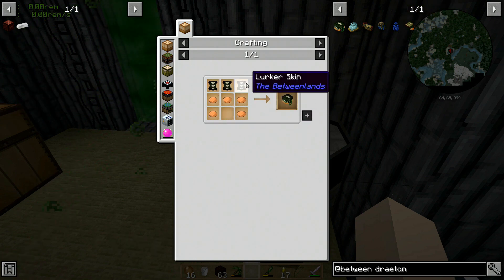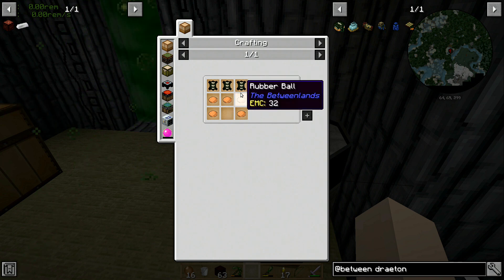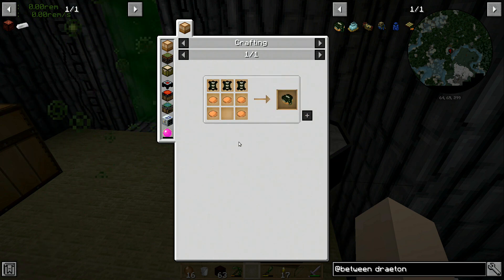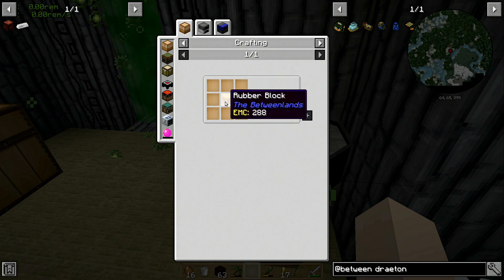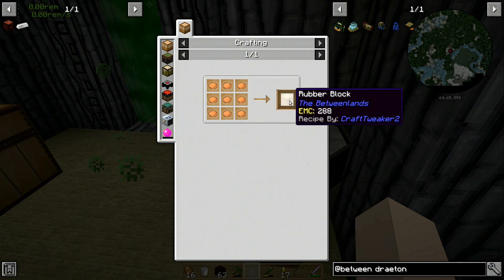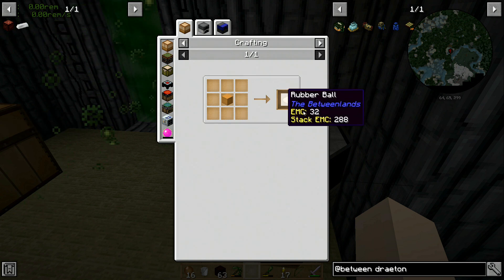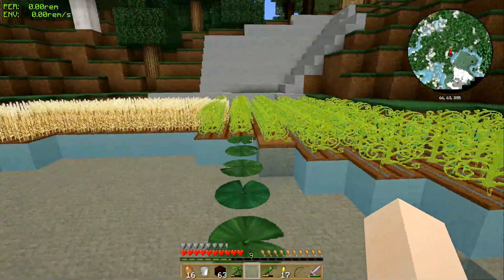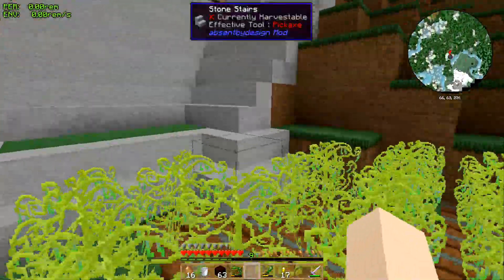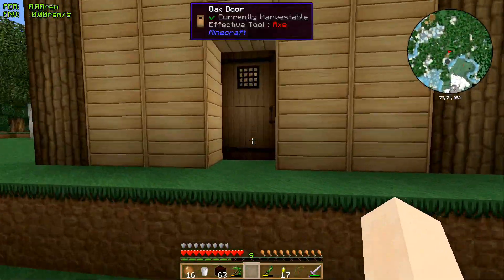The balloons require lurker skins and rubber balls. I've got three lurker skins. We need nine to make three balloons. And we haven't harvested any rubber balls from the rubber trees in the Betweenlands. If we craft our rubber into rubber blocks, then we can craft those rubber blocks back into rubber balls. So I'll go get some rubber. Do you want to check our various chests for more lurker skin, and if not, go kill some lurkers? Sure.